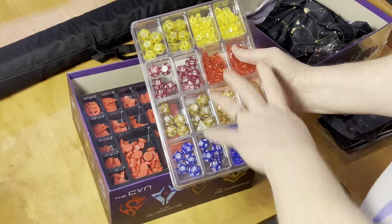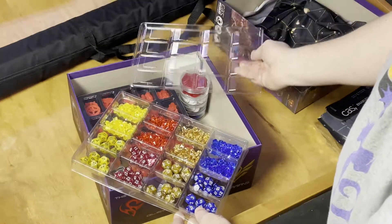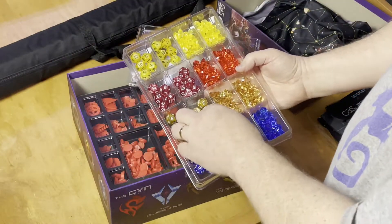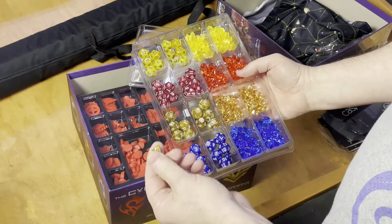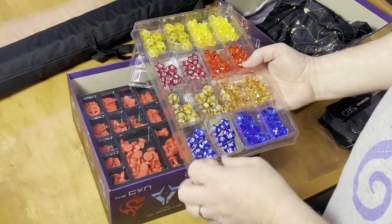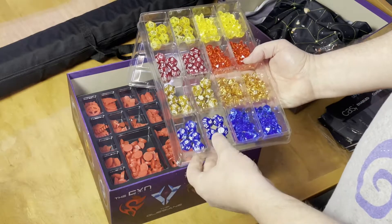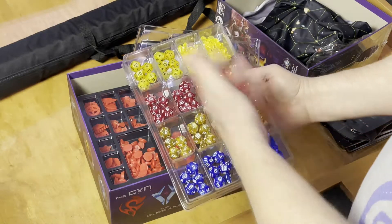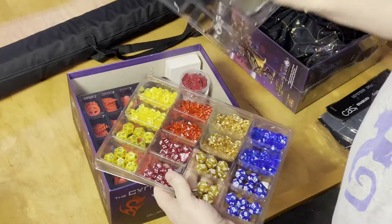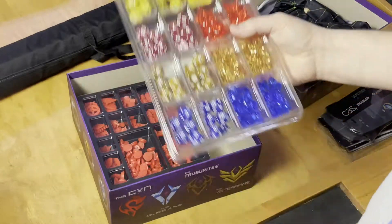You get lots of dice and lots of tokens. The game is all 12-sided, except for the D4, which is used to determine turn initiative — that's actually really cool. Other than that, you get lots of D12s, and when it comes to combat you're going to be rolling lots of D12s. But this is how it comes right out of the box — you already have your tray. Not a whole bunch of little baggies that you have to sort yourself. He did it all for you.